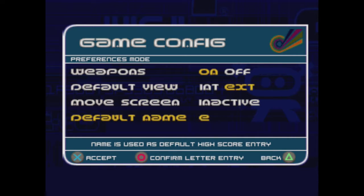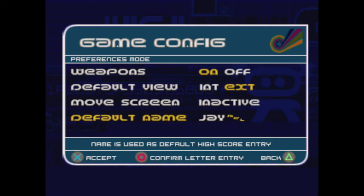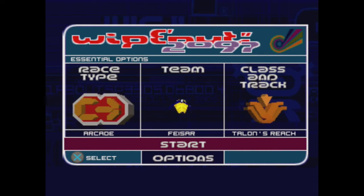We've got to have weapons on. Default view exterior, move screen — I don't know what that is. We can try and enter our name, I suppose. Confirm letter entry... How do I accept that? Did it take it? Damn it. Well, we'll have to enter our name manually the old fashioned way. There's no automatic voice or name entry.